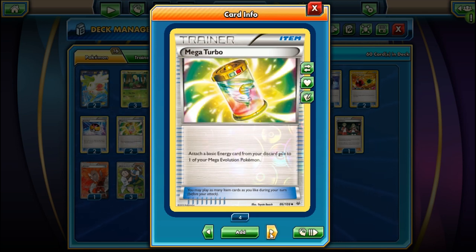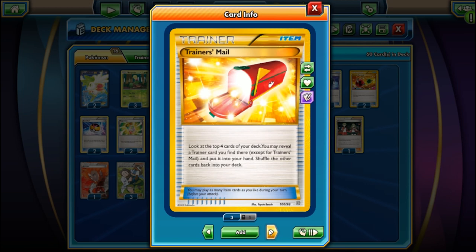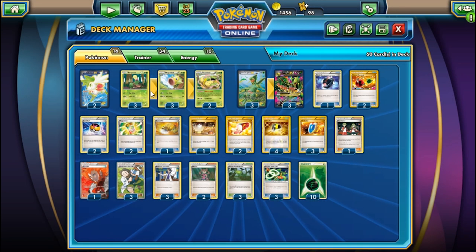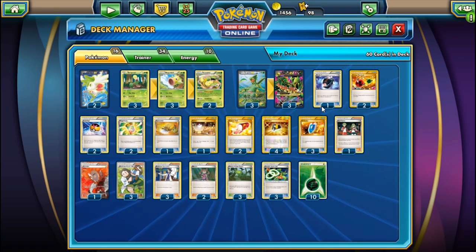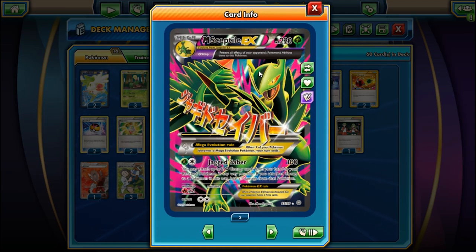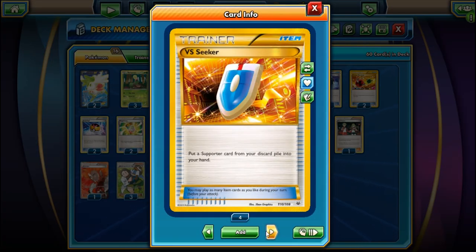We have Level Ball, two Mega Turbos for Mega Sceptile, Sacred Ash, a Switch, Trainer's Mail, and three Ultra Balls for consistency. You might think since Mega Sceptile only costs two Energies it's energy efficient - and it is - but those Mega Turbos come in handy. We also have three VS Seekers.